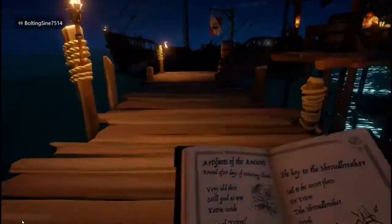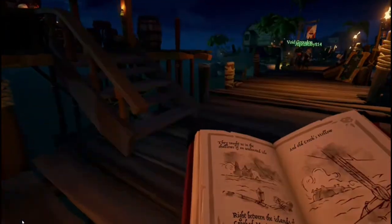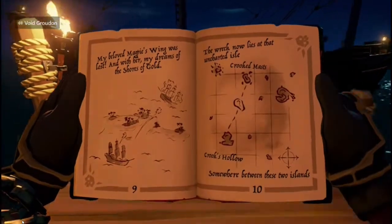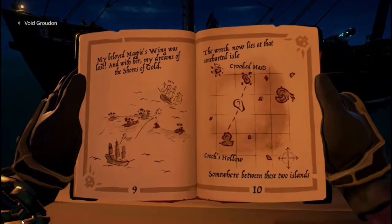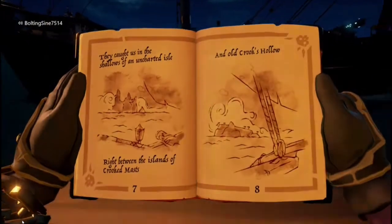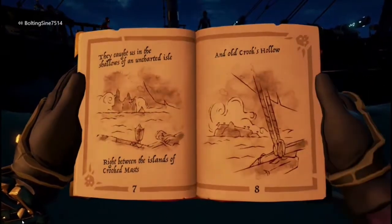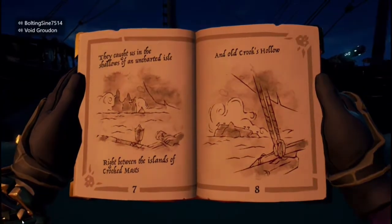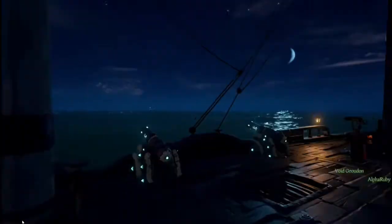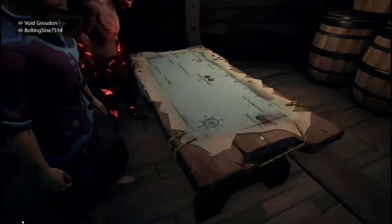So we have to find a totem inside of an ancient chest that's buried on an island. It's on a mysterious island in the middle, between Crooked Mast and Crook's Hollow. You have to find the sunken ship, and to do that you have to find the ship's log, which is at an island in between Crooked Mast and Old Crook's Hollow. It's actually an uncharted island, so you're going to have to find it. It's on N13.